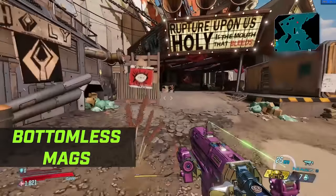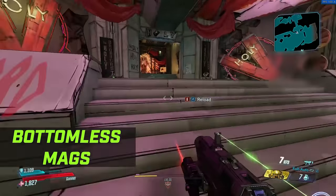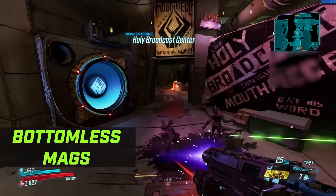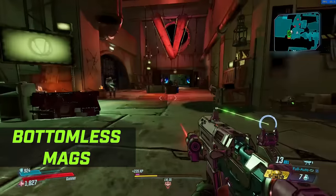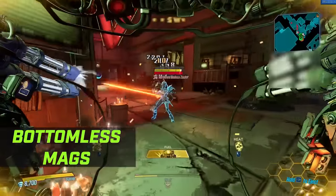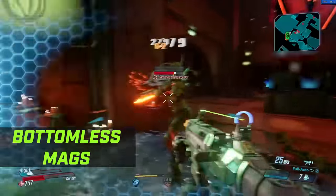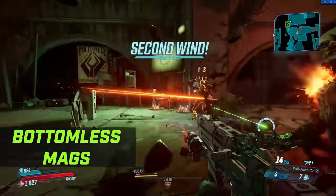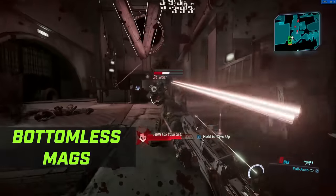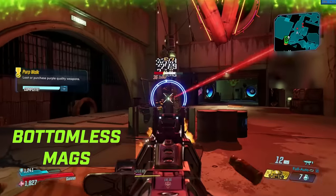Let's tackle Bottomless Mags Moze next — all about increasing your ammo regen and making it so you don't really need to reload that often. Of course you still have to reload, but most importantly you don't really need to go to ammo machines to restock all the time, which makes it really good for the proving grounds. You see from the gameplay I do get downed a lot, and that's because you don't really have much survivability — it's all based on increasing your magazine size, your fire rate, your critical hit damage. You can shoot and sprint at the same time. Outside of the mech, you don't really have all the elemental options, so you have to rely on elemental weapons.